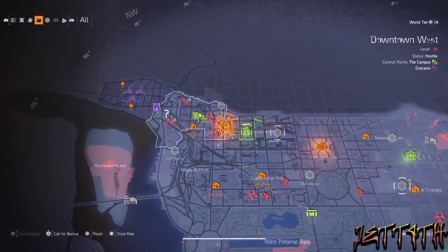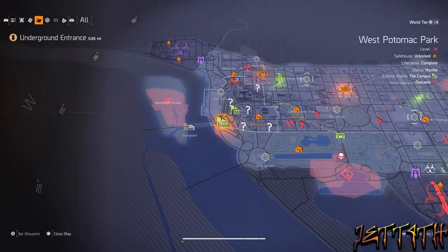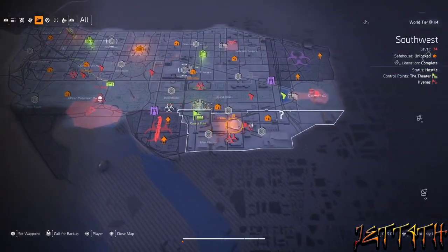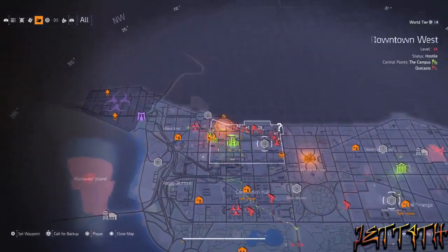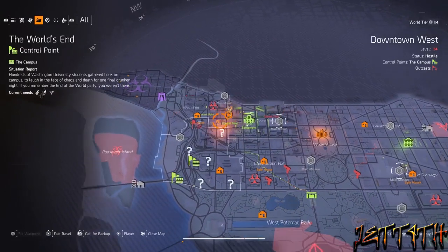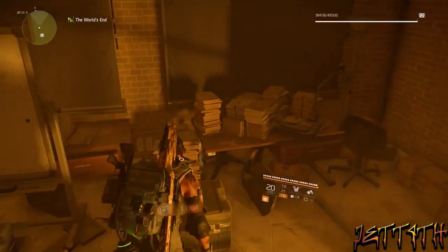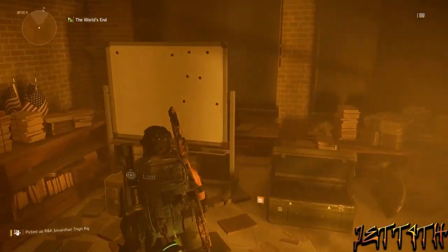Tip number 1 is to go through your map and loot all of the control points that are open. Massive did a pretty wonderful job of making a living and breathing world. The NPCs throughout the day will take over different control points, so you may want to check again mid-session. But definitely loot these control points when you first log in — it's free loot, lots and lots of free loot.